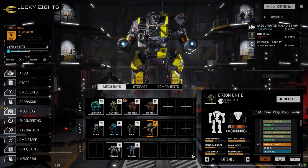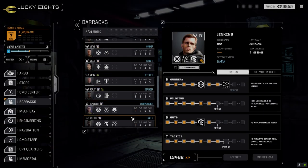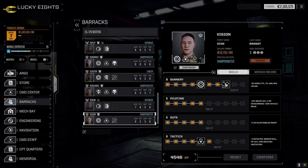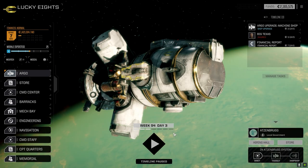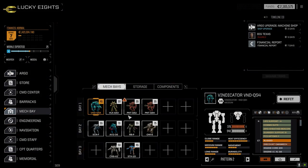I'm thinking about pilot Vision — sorry, took me a second to remember the name. Vision has got Control Burst, which reduces jam chance multiplier for a couple turns. That could give us a couple of turns of firing the rotary off. I'm going to put him on the Orion.